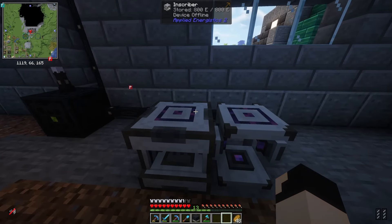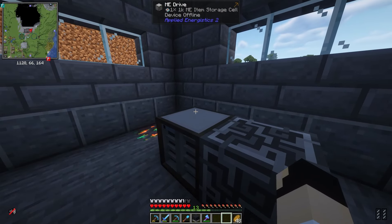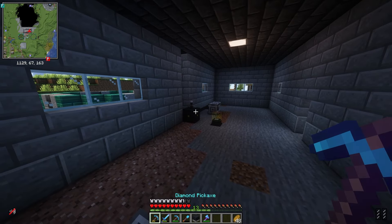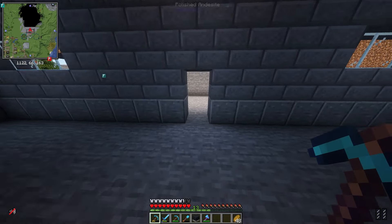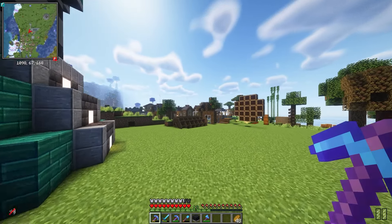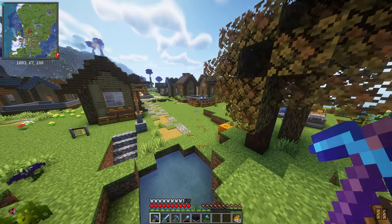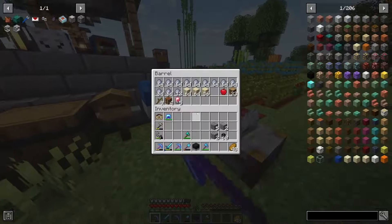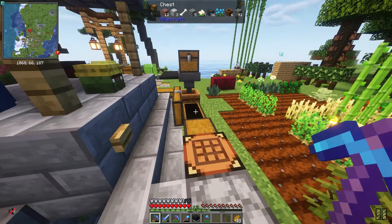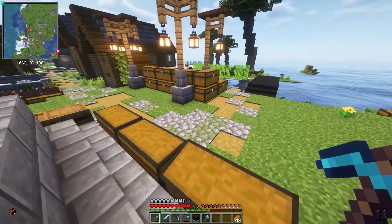Our inscriber and charger are over here. Again, this is kind of a temporary setup and I've got my controller and my drive over here, but these are not hooked up to anything yet. I kind of wanted to do that with you guys on camera here, just to kind of get started with it. I've only got a single 1K storage disc and I think I need to make a whole bunch more of those and upgrade them to like the 16Ks and stuff like that, because I have an absolute ton of junk laying around — just stuff everywhere, and that's becoming a bit of a problem.